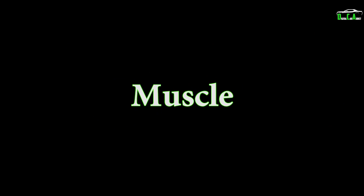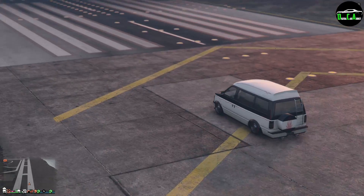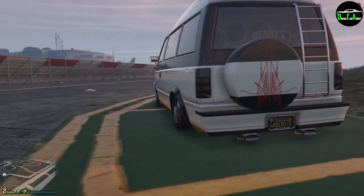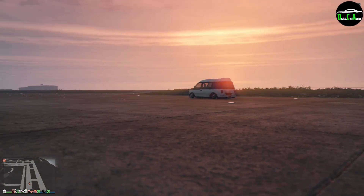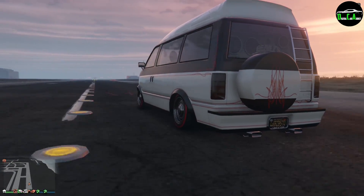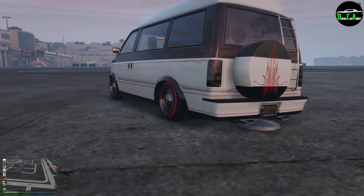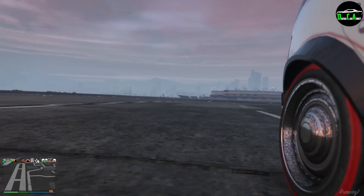Moving on to the Muscle Cars class — even though it looks like it's in the Vans class, it's actually in the Muscle Cars class — and that is the Moonbeam Custom. All the interior speaker upgrades add extra weight which means more traction, making it wreck the Yosemite around corners. Its crazy twin turbo V8 allows it to go way past the Yosemite in a straight line and the Pisswasser Dominator for top speed. It's just an absolute monster. Make sure you put all the maximum internal upgrades and all the speakers inside to get the full potential out of it.